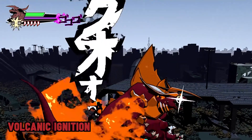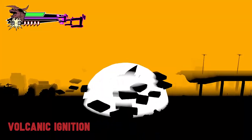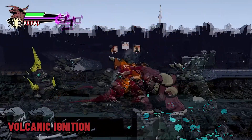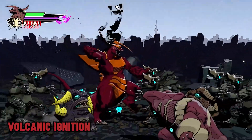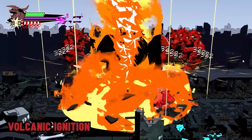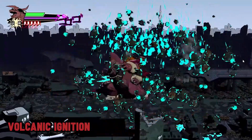Megadon's Cataclysm attack is Volcanic Ignition, where he punches the ground and summons a massive fire tornado that draws enemies towards him and then throws them up into the air, shredding them with ribbons of super hot flame. An extremely potent damage dealer, especially when dealing with large groups of enemies.